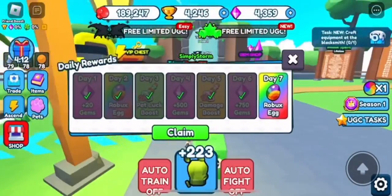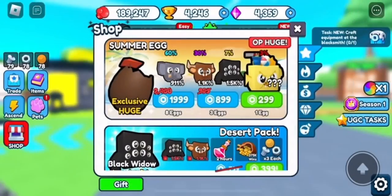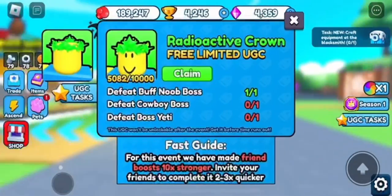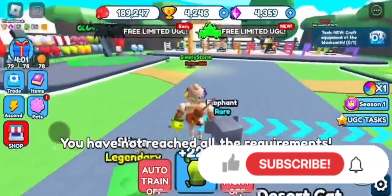Hey everyone, welcome back to the channel. In this video I'll be sharing how to get the Black Void Wings in the Punch Me Later event. I actually got something good for once, so it's probably gonna help. Basically, you get this free item - you have to defeat the Buff Noob, the Cowboy, and also hatch 99 legendary pets.